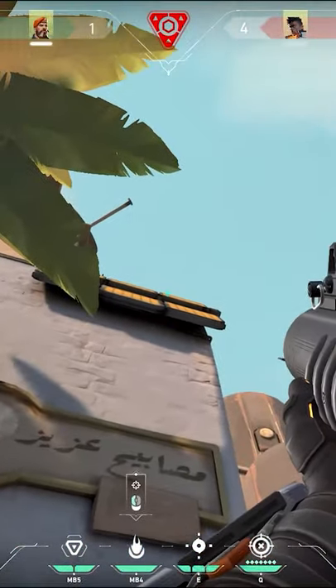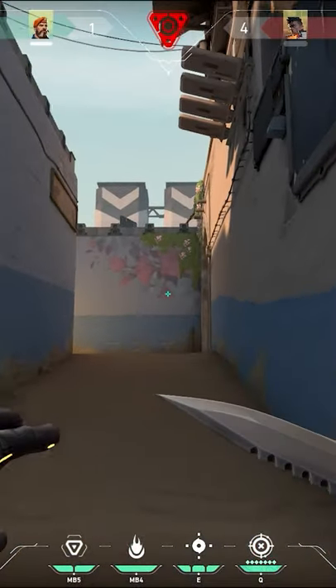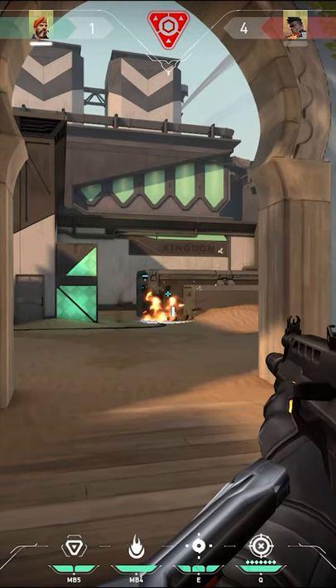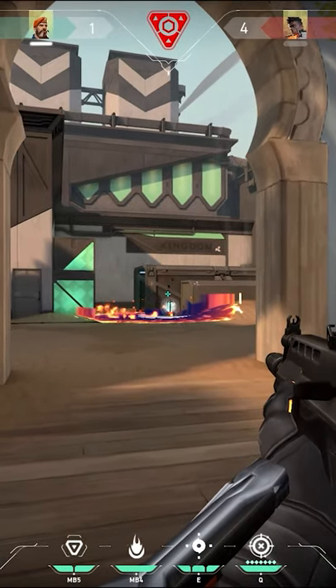Then you're going to look up and line your crosshair up with the first line on the solar panel, then place your crosshair barely above it. Once you've got that all lined up, shoot the molly and it's going to land in about 10 seconds. Like most of Brim's lineups, you need to shoot this before they start defusing, because that only takes 7 seconds for them to defuse the spike.